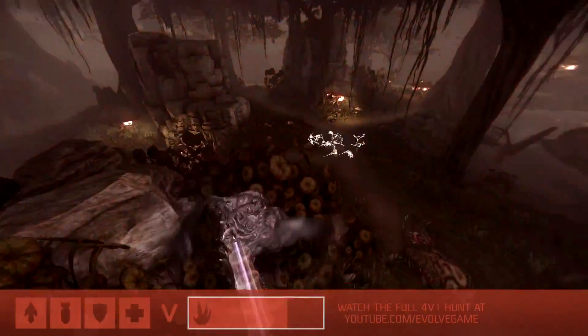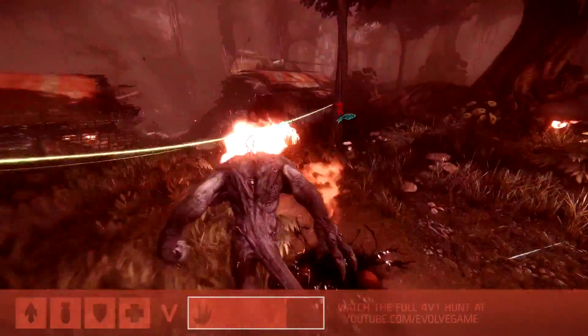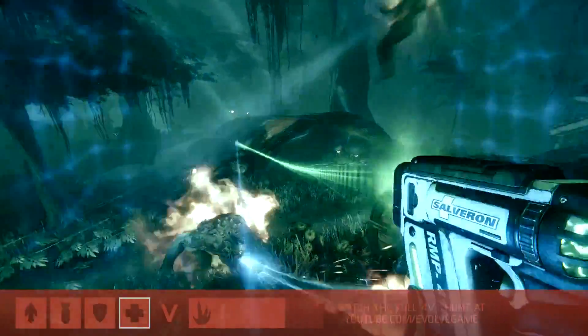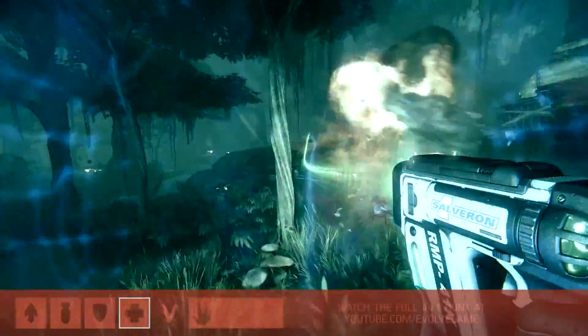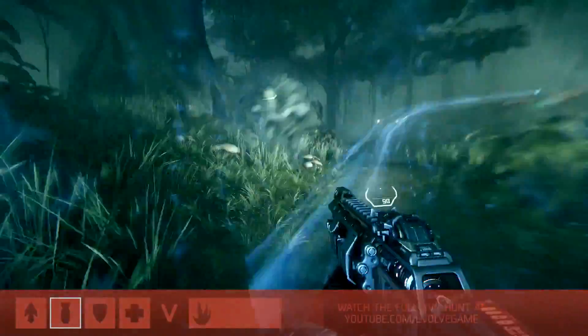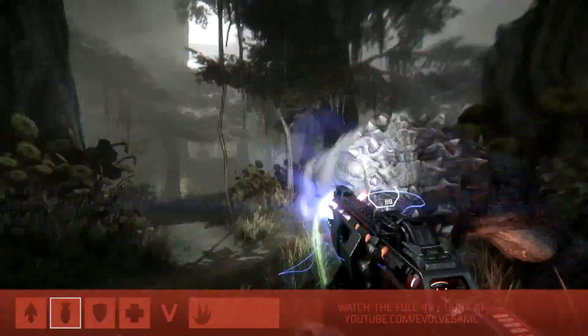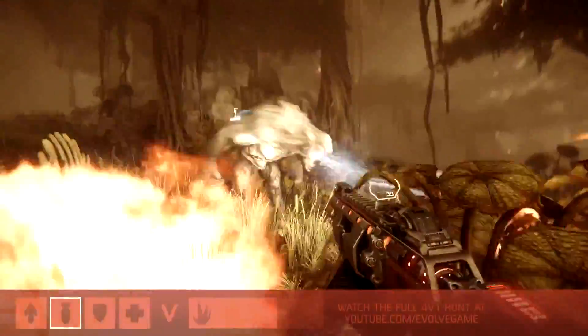Now that all four are up, we can see all of their abilities beginning to synergize. We can see the shielding and healing coming from the medic, the shielding from the support. Our trapper is getting more and more involved — hitting very good harpoons. Those harpoons borderline immobilize the Goliath and he has to deal with those before he can do much of anything else. Our assault class up front, close and personal, wants to tank the damage and deal as much damage as he can.